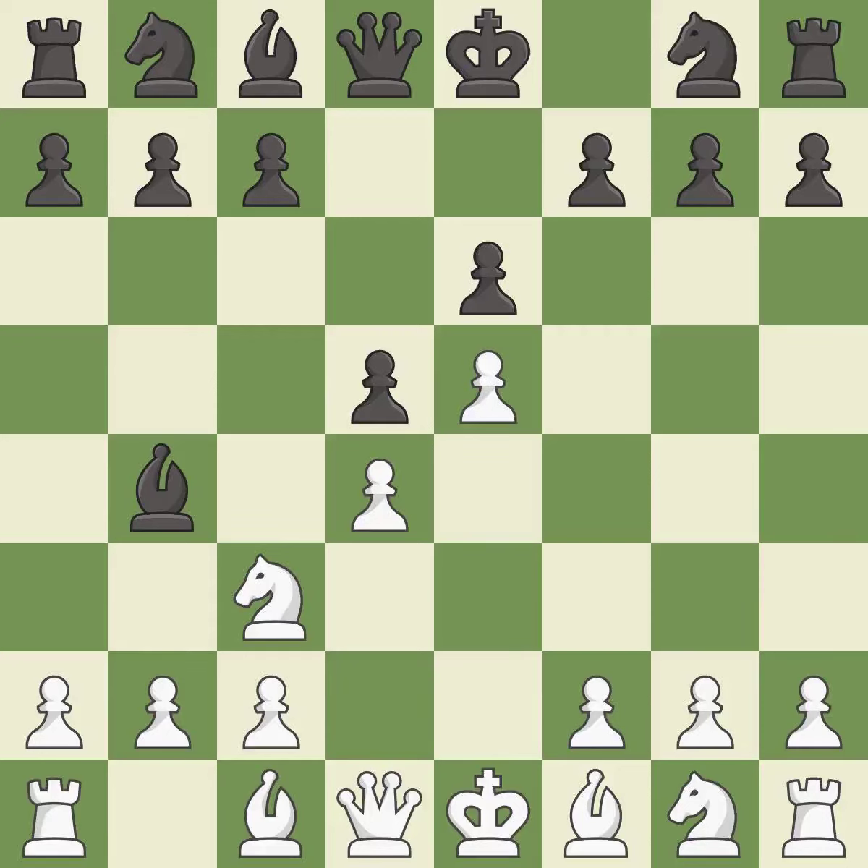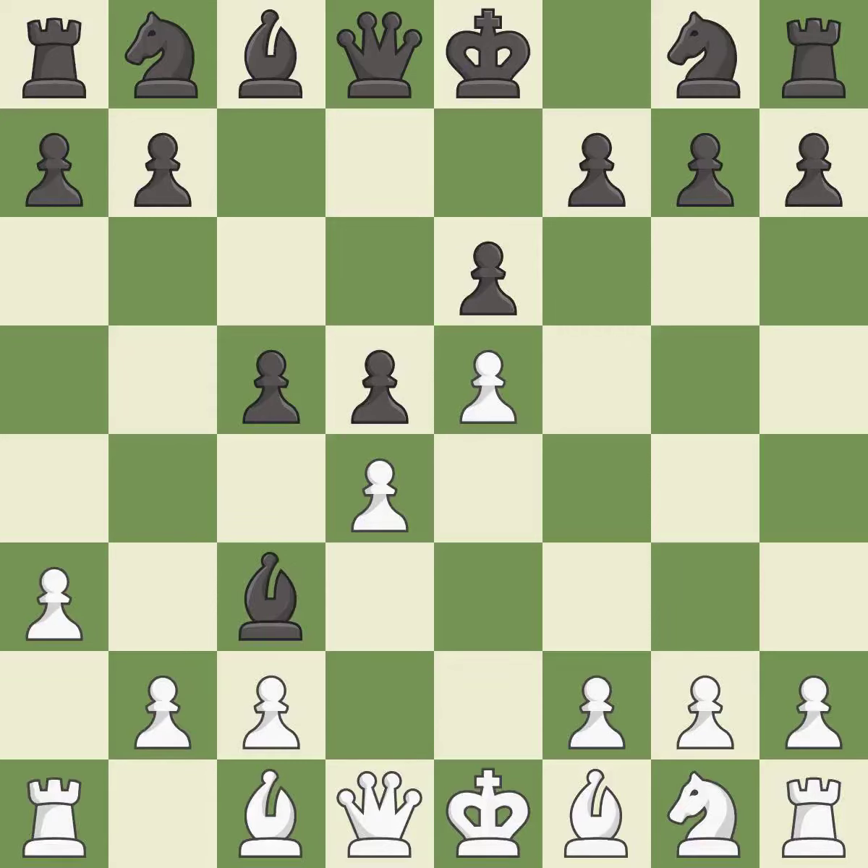e5 closes the center and attacks the important d6 and f6 squares. c5 strikes the d4 pawn, starting active play in the center. a3 puts the question to the bishop — retreat or capture. Bxc3+ captures the knight and doubles White's c-pawns. Bxc3 recaptures the bishop and supports the d4 pawn.